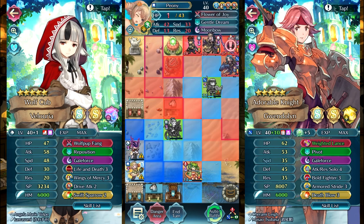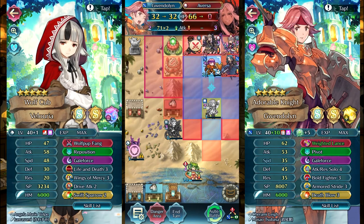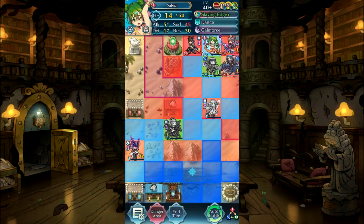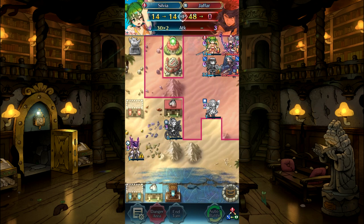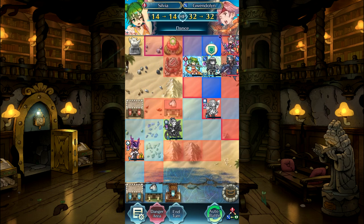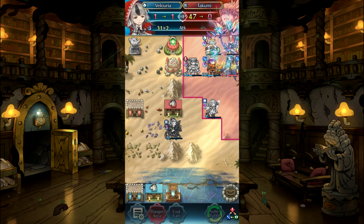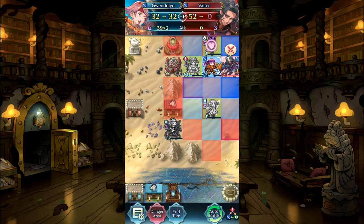We go in with low HP and we absolutely just decimate the first two units. Then when it's light season we have Peony as an additional dancer which lets us go in even further. We finish off with the rest of the Galeforce sweep with our good pal Sylvia and Velouria. And just like that, even without our solo active, we completely sweep this team in one turn.